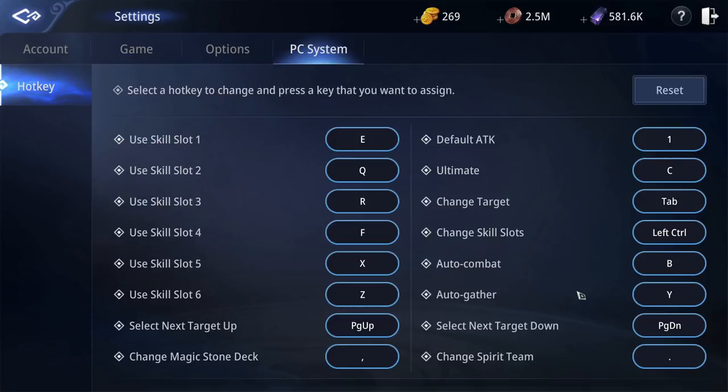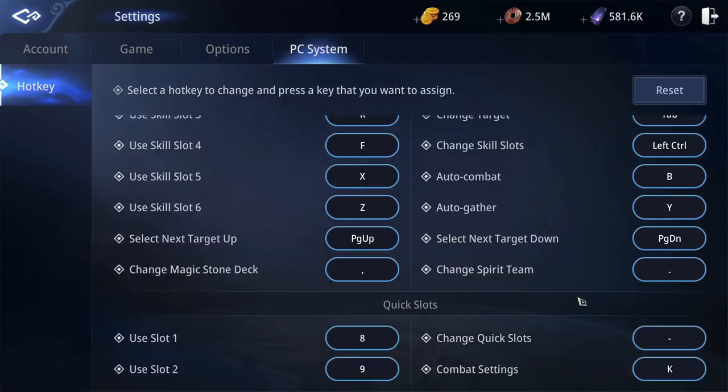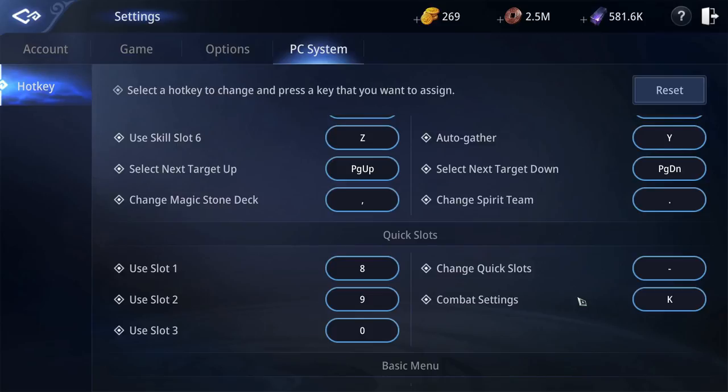Anyway, I eventually changed my potion slots to 1, 2, and 3. For some reason these are not backwards, so even if I did read from right to left, would it go 1, 2, 3, 4, 5, 6, 9, 8, 7? I guess that's one way to count. I changed the quick slot to tilde next to the 1, and combat settings to K as in Mortal Kombat settings.